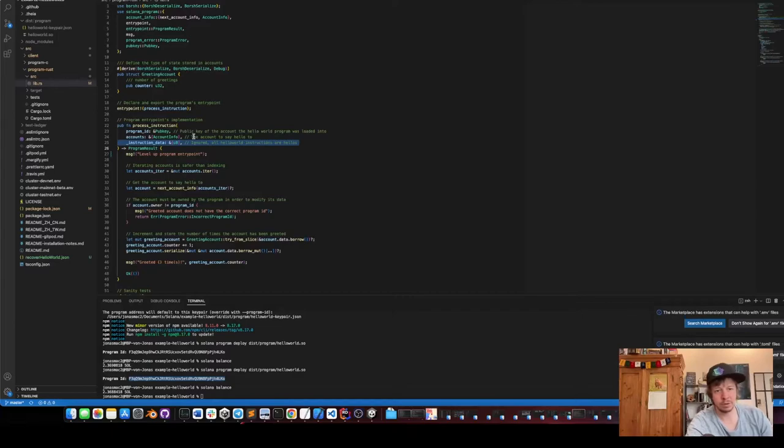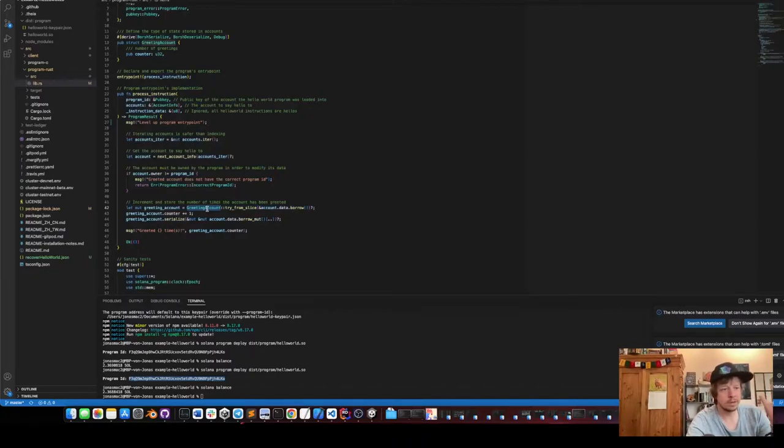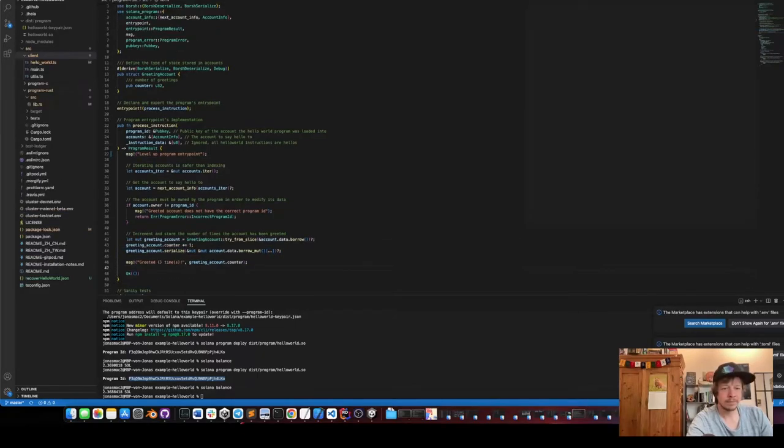The next important thing is it gets the greeting account linked to the account we created, increases the counter (the unsigned int) by one, then serializes this again and exits. Next we're going to look at the client, because the client is what we will need to replicate in our C# program.